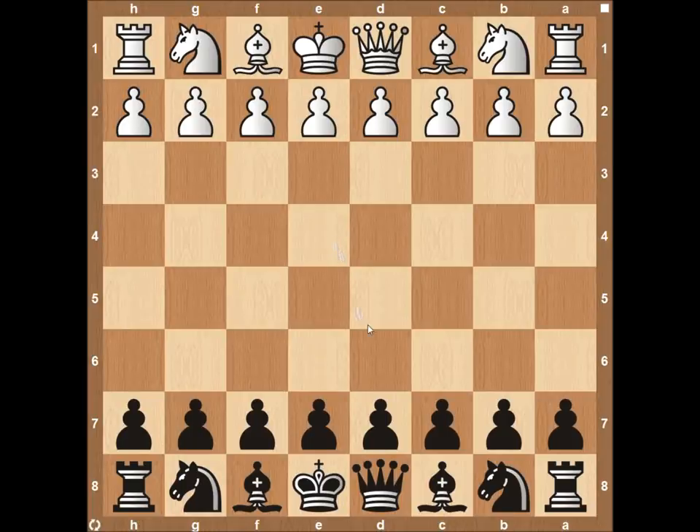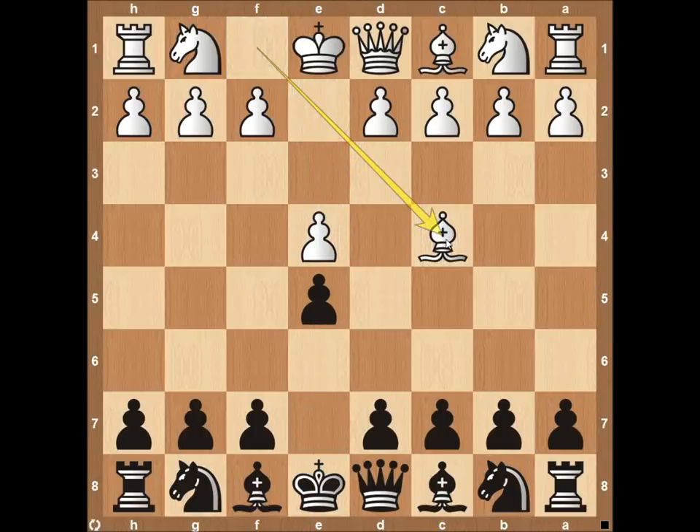Hey everyone, this is Kevin from thechesswebsite.com. Today we're going to be going over a really cool aggressive defense from black against the Italian game. The Italian game starts with pawn e4, pawn e5, and your opponent immediately playing bishop to c4. The Calabrese counter gambit is pawn to f5 — a very aggressive move from black. This is probably going to be the most in-depth video you'll ever find on the Calabrese counter gambit, so hopefully you'll learn a lot and get some wins against the Italian game.